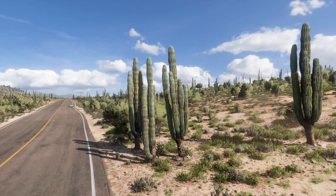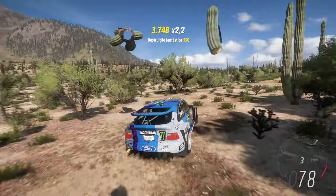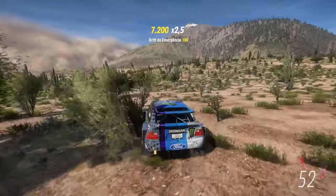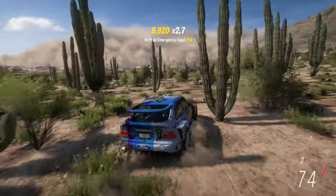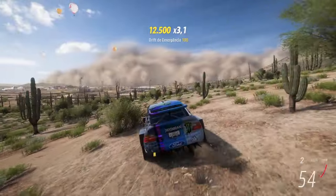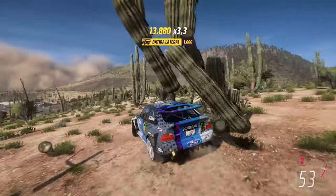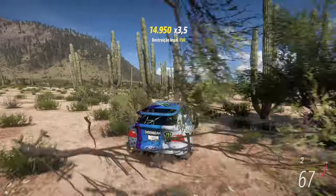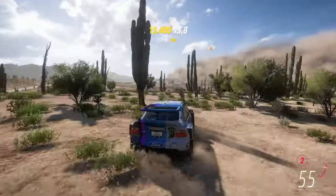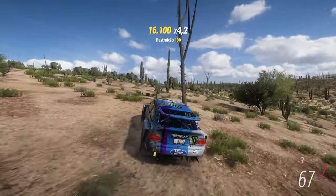Once in the cactus field, step 3 consists of drifting through the field of cacti and colliding with the biggest number of them you can hit. That's why we picked a field full of cacti back in step 2. The goal is to get the highest skill point score you can. We'll use a new skill added in Forza Horizon 5 called Smectus, which gives you more than a thousand skill points every time you hit a cactus. The ideal is to drift at high speed, pulling the handbrake and knocking down cacti, as this counts towards other skills that increase your skill points.